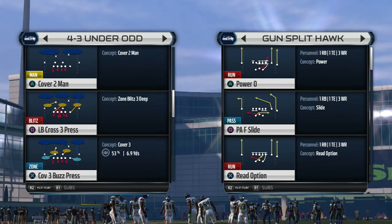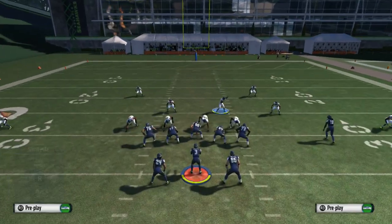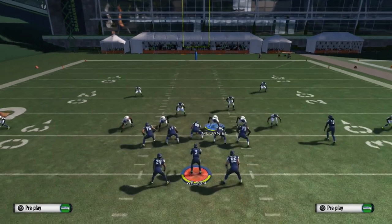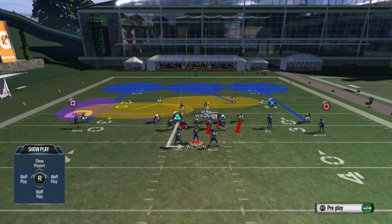What's up guys, your boy Shaka Trizzi from Madden.com, and here we go with the 43 Under Odd LB Cross Press. We're gonna go ahead and show you guys this play from the Oakland playbook, and it can also be found in other playbooks as well — I think Denver has this play too. It's a nice A-gap play.